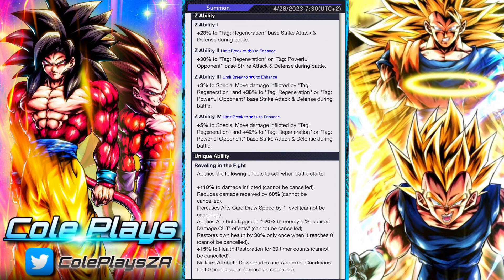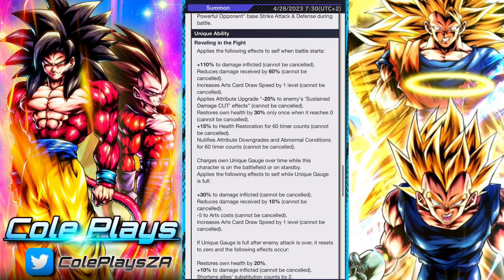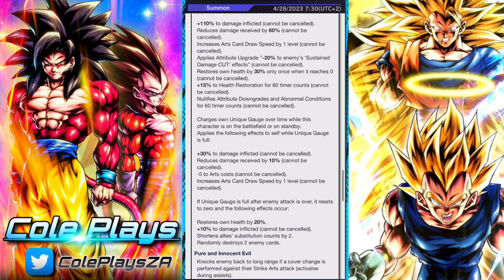He's a Regeneration and Powerful Opponent lead, which means you kind of know where this is heading — he's a big boon for Goku Black and future units. He has plus 110% to damage inflicted which cannot be cancelled, reduces damage received by 60%, which is kind of stock standard for big units nowadays.